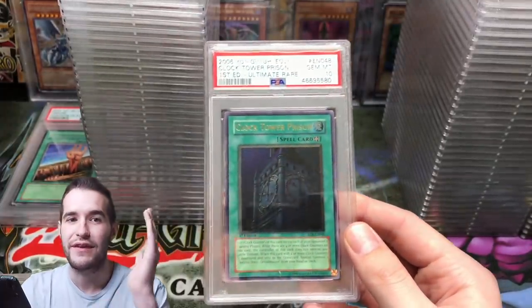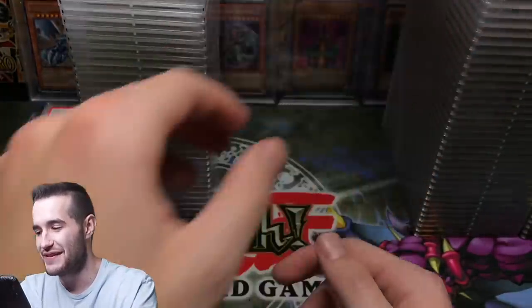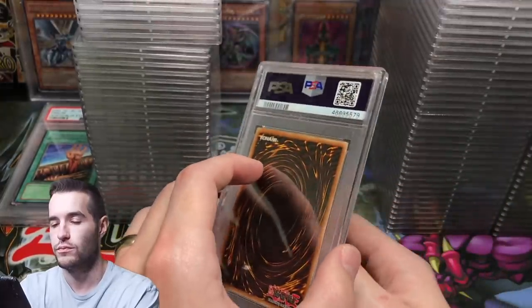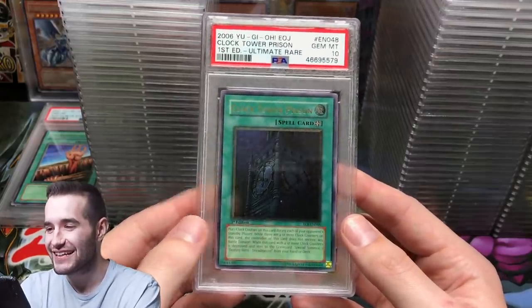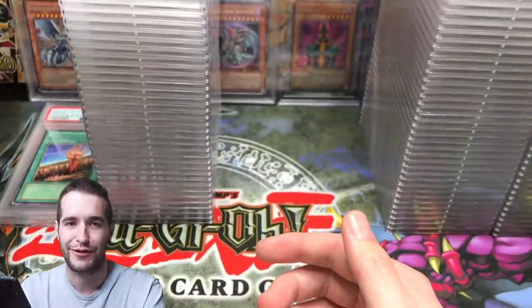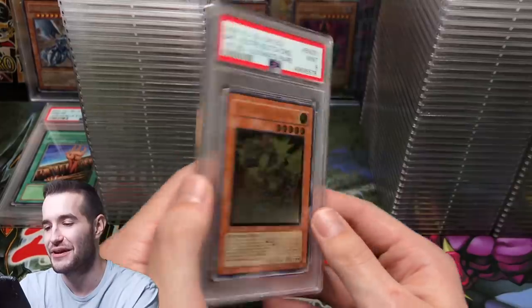Another Clock Tower Prison 10 — we have terrible luck pulling it but great luck grading it. Two Gem Mint 10s, that's incredible. Three for three on Clock Tower Prison — let's go! If you guys haven't seen those Enemy of Justice videos, I'll try and link the playlist.